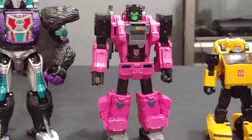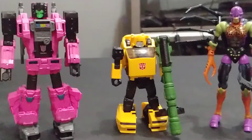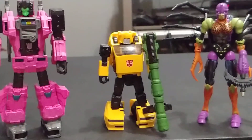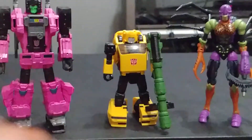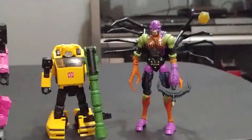And then here's Fangry, looking all Fangry. Bumblebee doing what he does best — this feels like a G.I. Joe crossover waiting to happen for some good reason. And Black Arachnia holding the All-Spark that comes with the set — that's pretty diabolical of her.